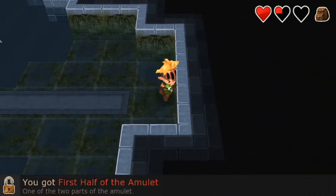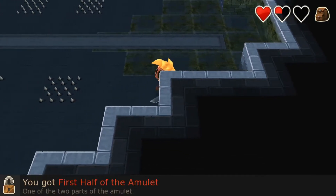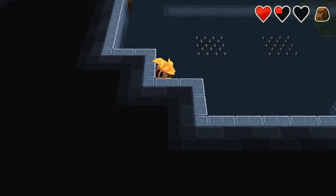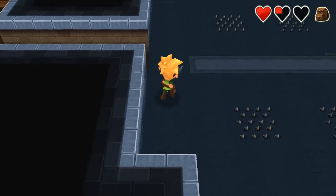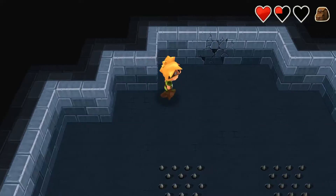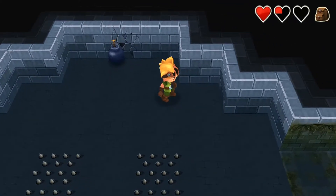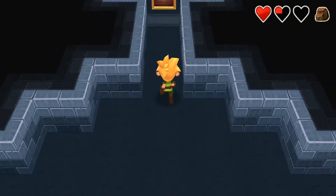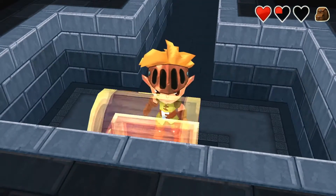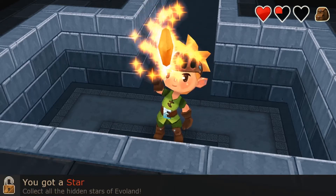'You got the first half of the amulet — one of two parts.' Okay, so where do we need to go? Is there a broken wall up there? This game has already made us very distrustful of every wall, because we believe that everything needs to be broken. And you got a star!